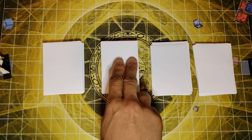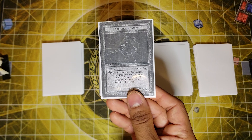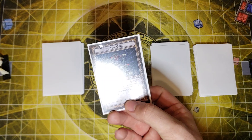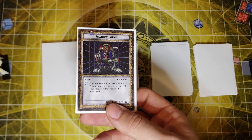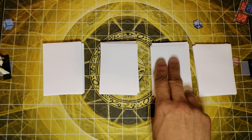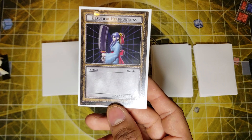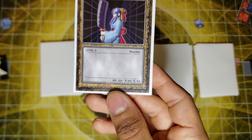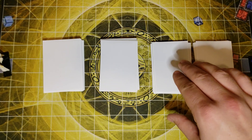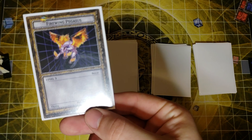I'll pick my first level two — this is actually a printout I made because I had the figure without the card. It's an Armored Zombie, not bad. I'll go next — I got Shadow Ghoul. We have played once before and I love this monster. For my level three — oh my god, the beautiful Hentress. She only has 20 HP, 10 attack, 10 defense, and is level 3 — pretty much a waste of a summon in my opinion. I'll take a level three as well — I got Fire Wing Pegasus.